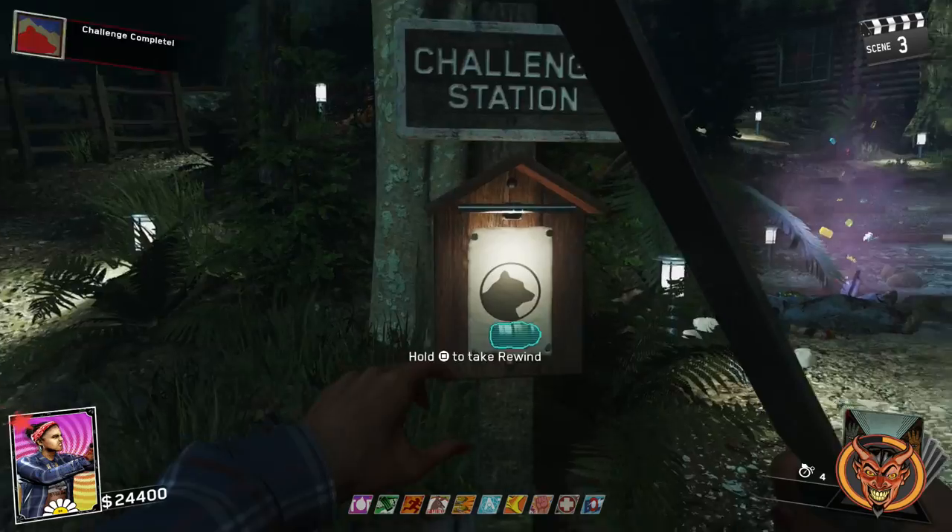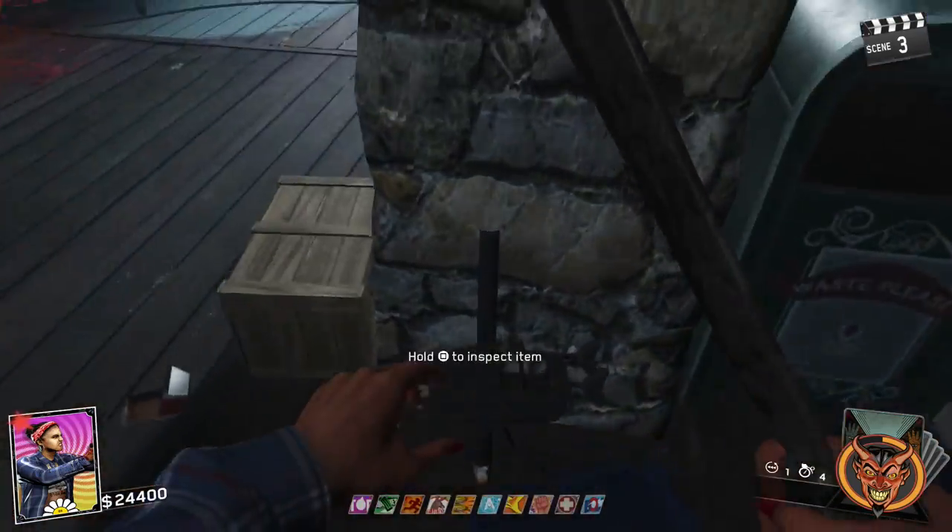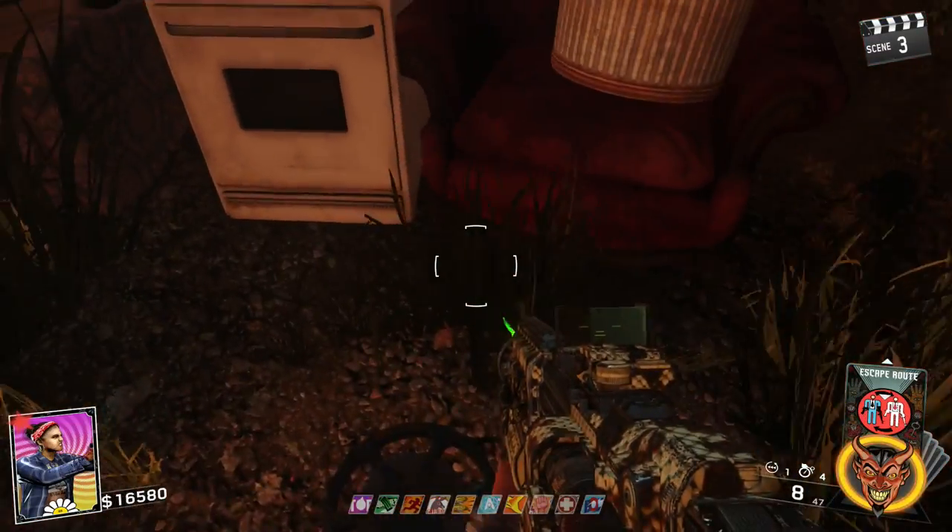Now once you have your rewind grenade and your card meter full, get the three parts to the boat and the film reel and head on over to the island to pack-a-punch.